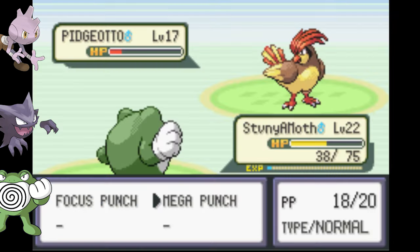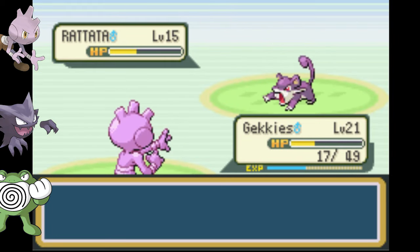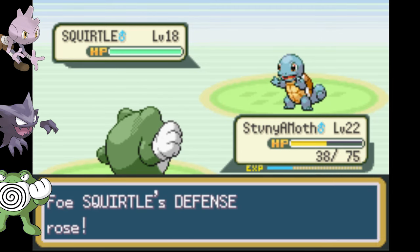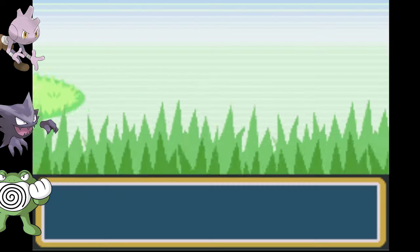Next up is our rival, but Poliwrath is still awesome so we Mega Punch Pidgeotto, then Tyrogue Comet Punches both his Abra and his Ratata into oblivion. He throws Squirtle out, but because Squirtle likes to hide in his shell it allows us to set up for a Focus Punch to the mouth.